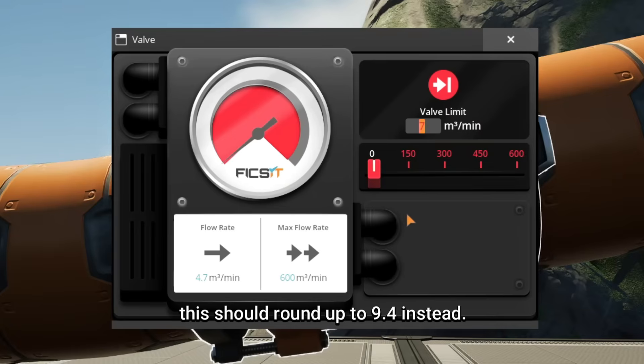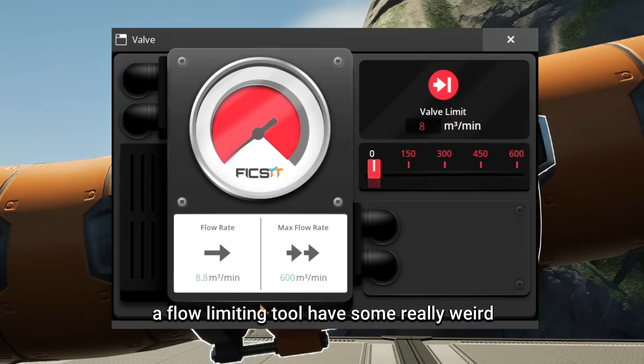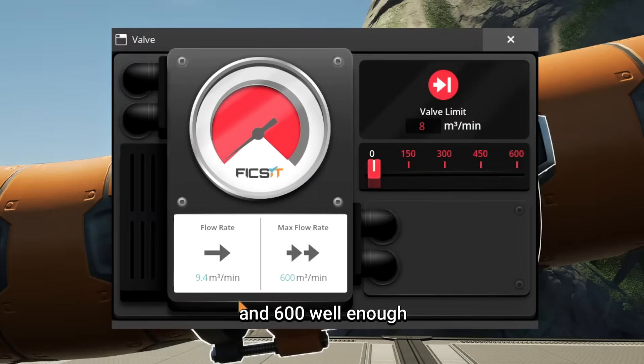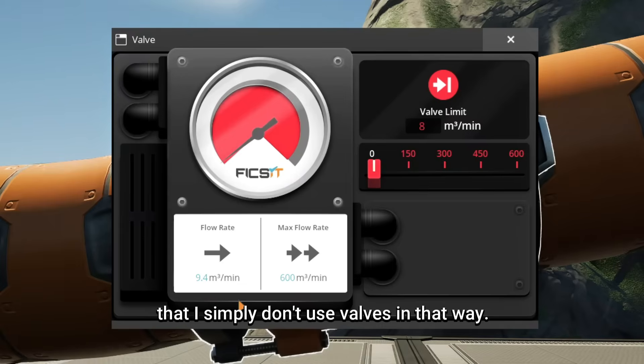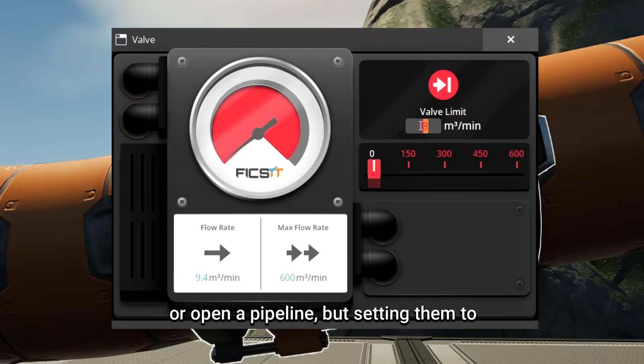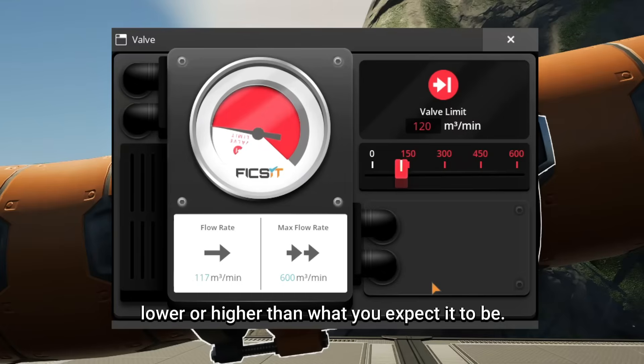The effect of this is that valves as a flow-limiting tool have some really weird behaviors that make them very unreliable. You need to know this math to find a flow rate they can handle correctly. I can't intuit the ratio between 128 and 600 well enough, so I simply don't use valves that way. I set them to prevent backflow or to completely close or open a pipeline, but setting them to something like 120, you're not going to see a flow rate of 120 — you're going to see the nearest discrete adjustment, which might be lower or higher than expected.